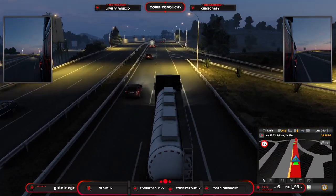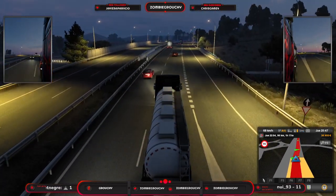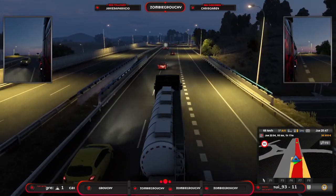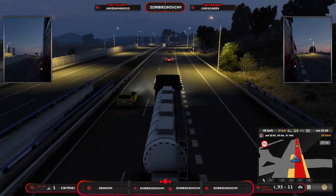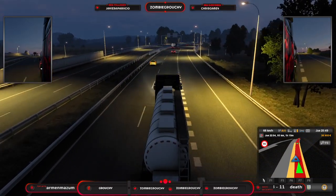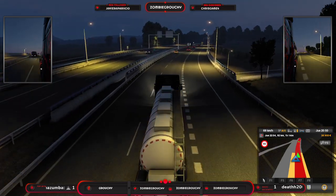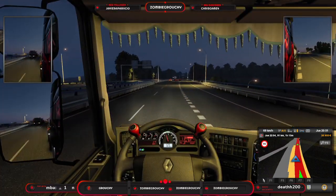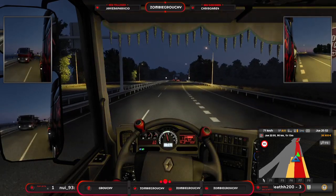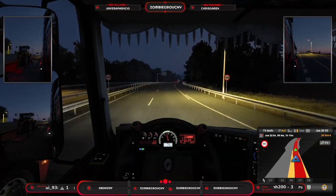Mirad qué bonito. Cómo está anocheciendo, cómo han cambiado también la iluminación de las farolas — ahora es más realista, se ve mucho mejor, ya no es como antes. Nos queda una horita y cuarto, vamos a meternos dentro de cabina para ver un poquito más realista este trayecto entre Burgos y Madrid.